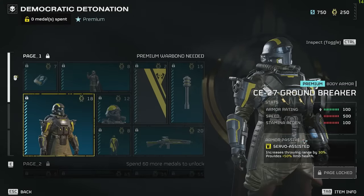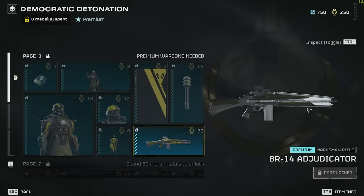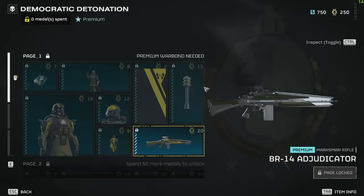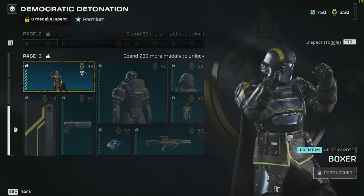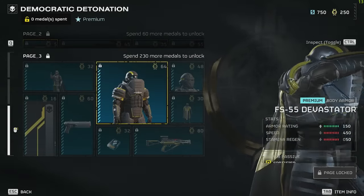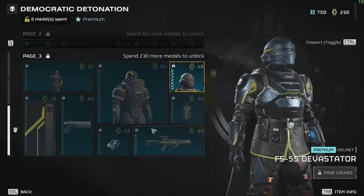We've got the BR-14 Adjudicator. This is honestly extremely bad — it's only got medium armor penetrating. It's probably the worst weapon out of all the weapons on the Democratic Detonation. We've got probably the best armor in the game, the FS-55 Devastator armor. I'm pretty sure this is the heavy armor, and then obviously the helmet to match it.